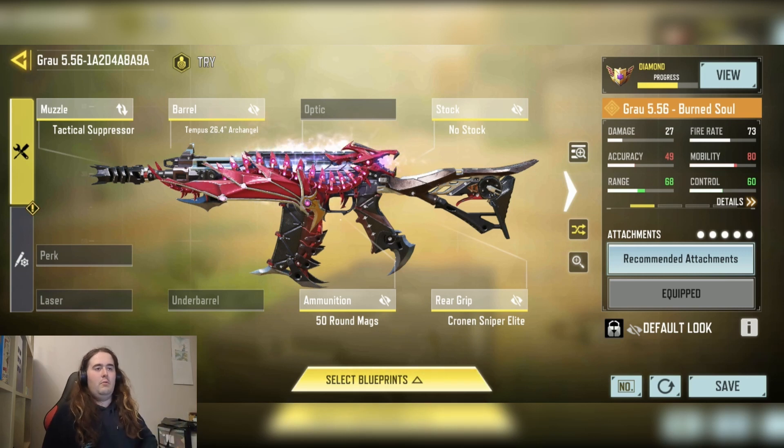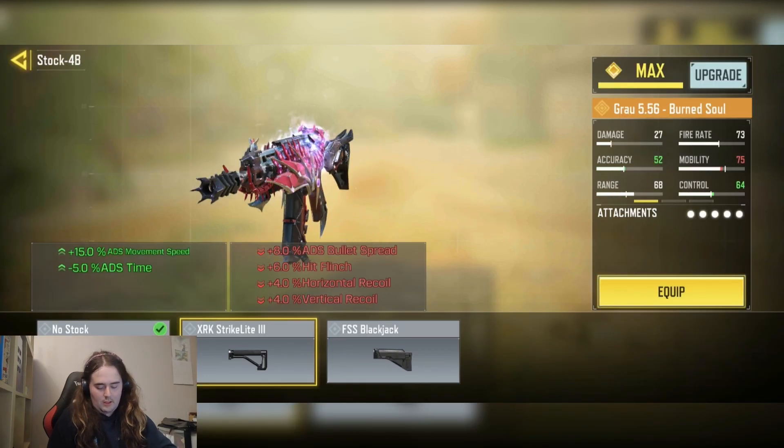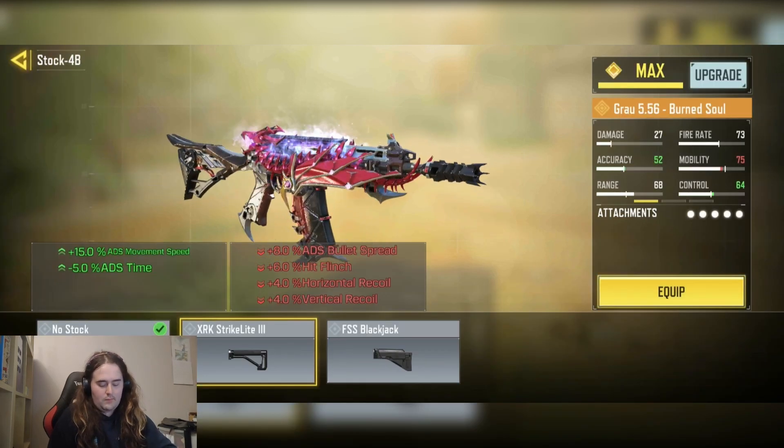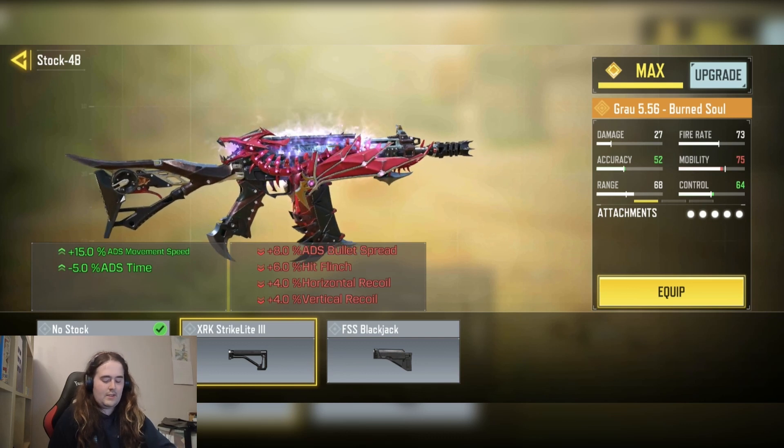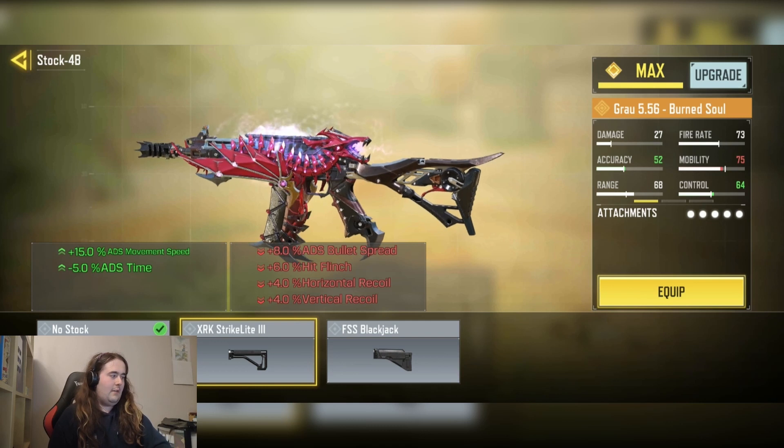The case here is the Growl build I was using. I just wanted to make a quick note before I go any further — I would actually change this. This is not my preferred Growl build. I would actually change the no stock for the XRK Strike Light 3 stock, because it has less downsides and it's still perfectly usable with the mobility it gives.